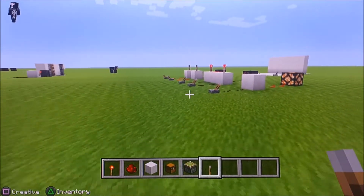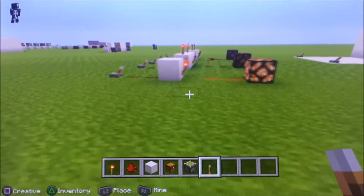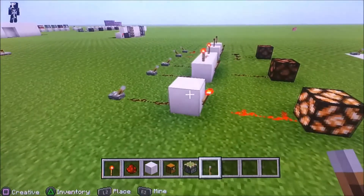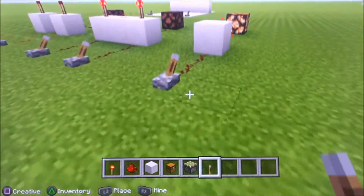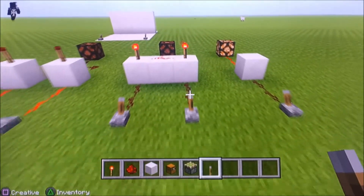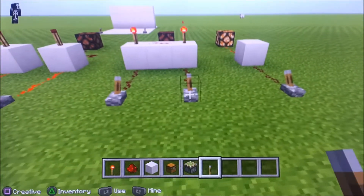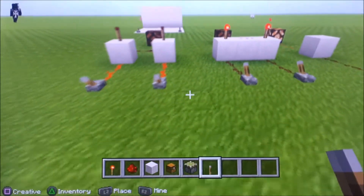First off, I've used the inverter in previous videos. It's a gate but I don't really consider it a logic gate because all it does is flip-flop the output — it just inverts the signal. Then you've got your AND gate. If you flip one lever it doesn't turn on, but you have to flip both to turn it on. One lever turns it back off, but you need both to turn it on — that's why it's called an AND gate.